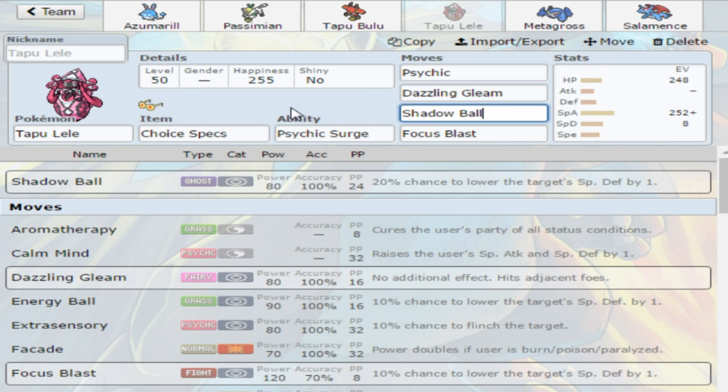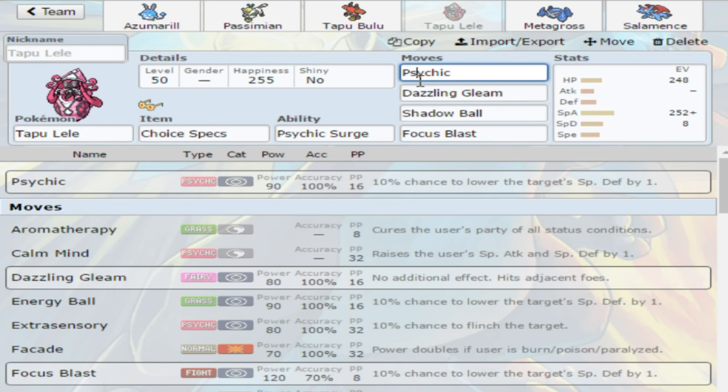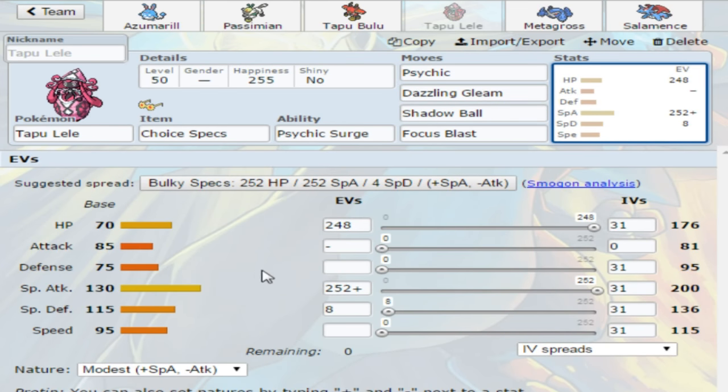The Tapu I am mostly a fan of — for its movepool just because it's so basic — is Tapu Lele. It's probably the strongest in outright damage just because it has Psychic, Psychic Terrain, and Choice Specs. That combo is just the highest effective base power of everything combined. You can Psychic a lot of things and even if they resist it, they go down. Anyone who uses this in singles gets like 2-for-1 almost every time. There's hardly anything that can switch into Tapu Lele.